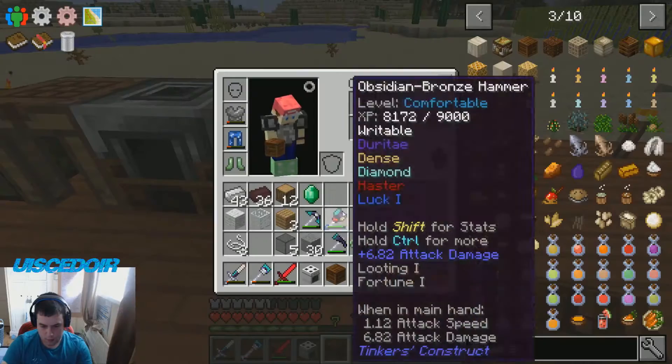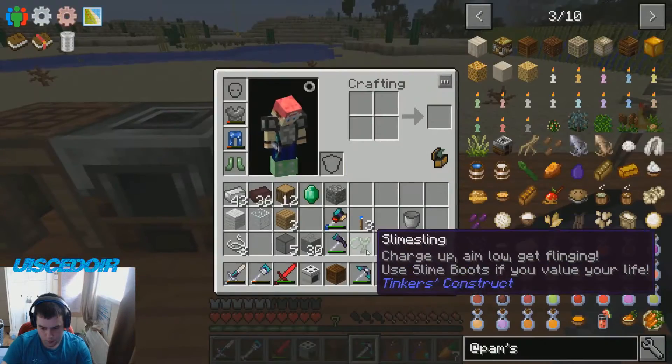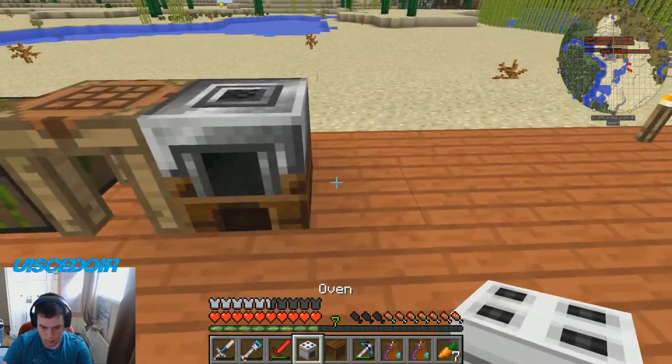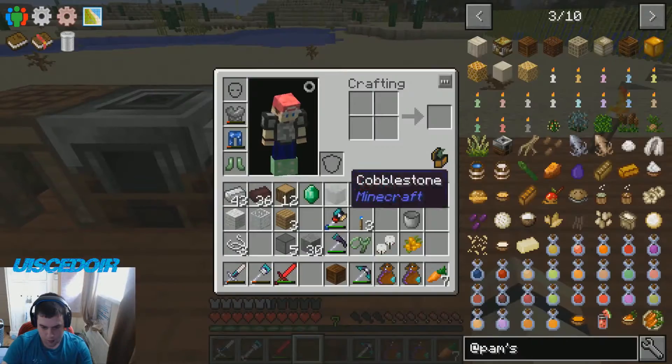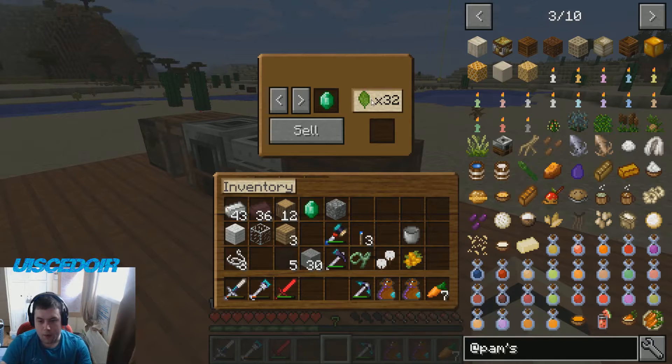And then we can get rid of that stone block. Now we can put our oven. And then we can put our shipping bin. Now this shipping bin basically... it gives us emeralds. Is it four emeralds we get for them? I think it's four emeralds. We can sell?